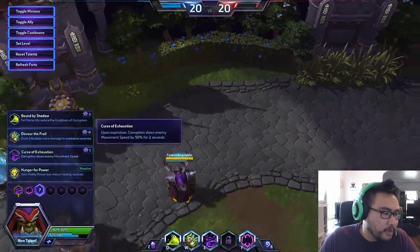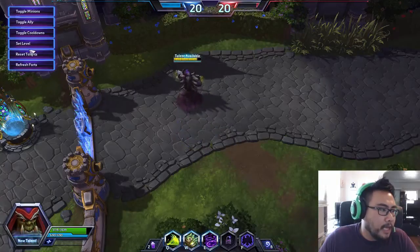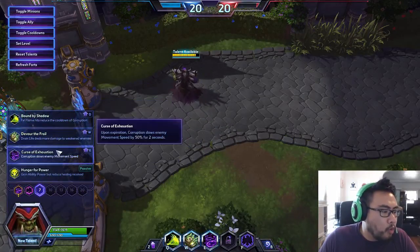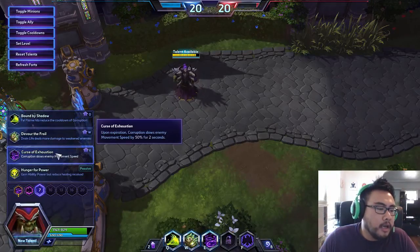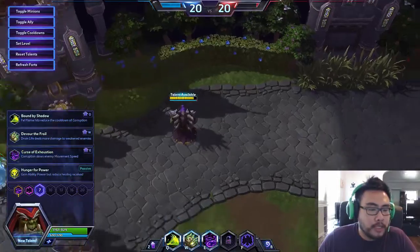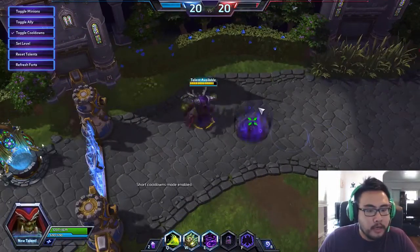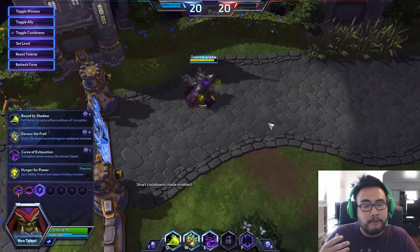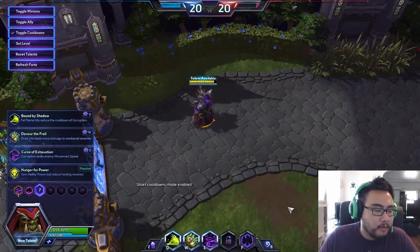I'm going to pick Improve Life Tap so I just have to do it less. Level 7 talents — some cool ones. Curse of Exhaustion: Corruption now slows movement by 50%, which is a huge amount. And you can see the giant range on Corruption — that's a huge area you're hitting with that slow.